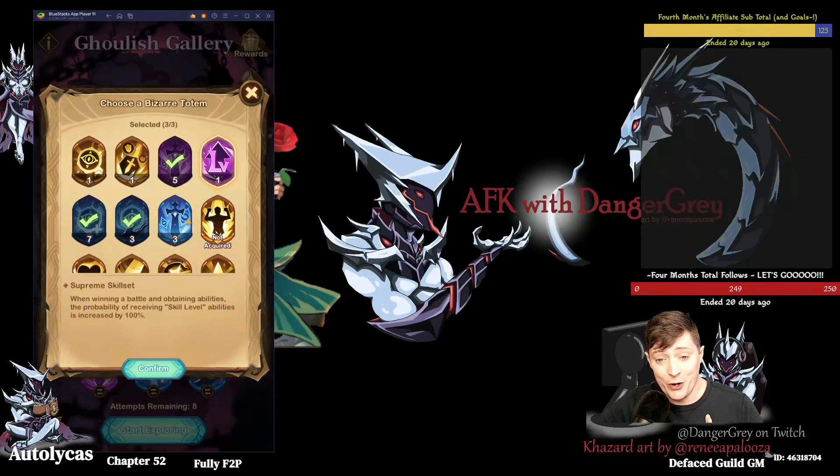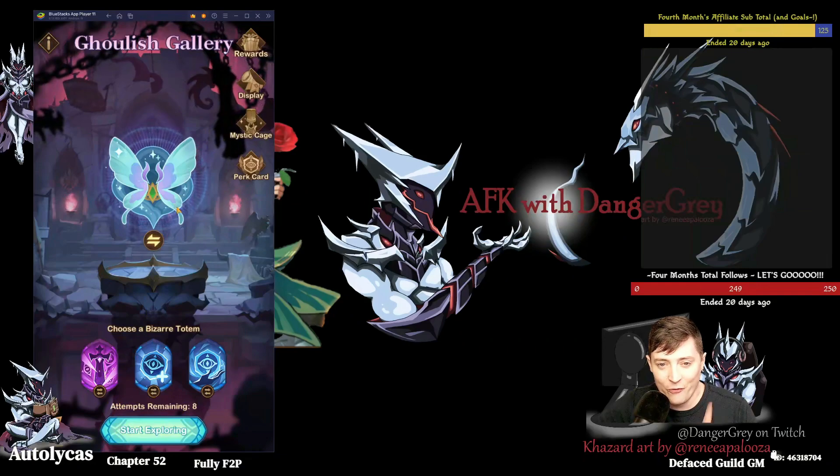I suspect you'd want to use Miracle Worker with the Farewell Gift and Supreme Skill Set, which is the other one that says LV on it. That's just a hunch — I don't know yet. We're not going to do that right now. We're just going to run this.